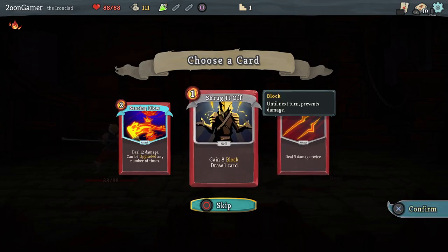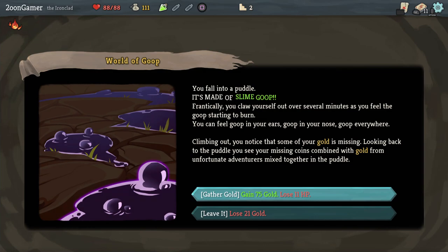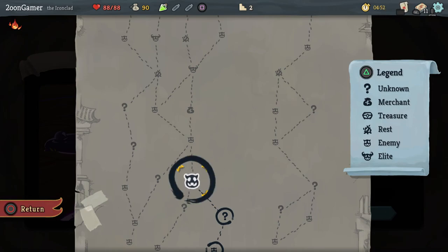I think I'll go with the block. On the map you can choose where to go to an extent — you can see the legend on the side, there are points in the path where you can choose to go left or right. Earlier on you probably want to face as many enemies as you can. When you get low on energy and get to a rest point you can either rest to heal — I think it's 30% of your health — or you can upgrade a card. There are shops as well where you can buy things.